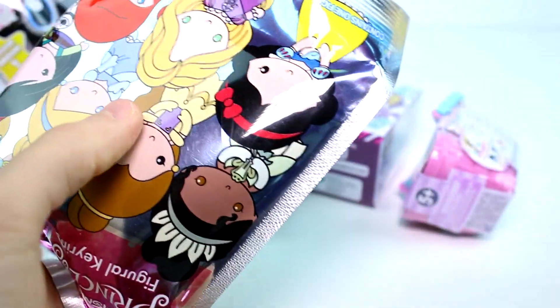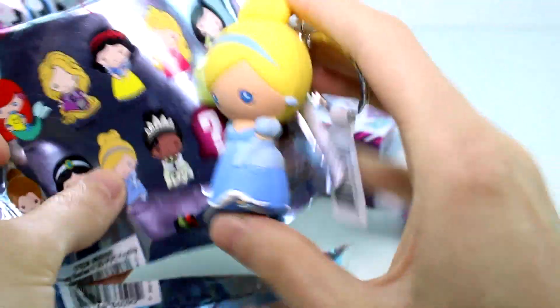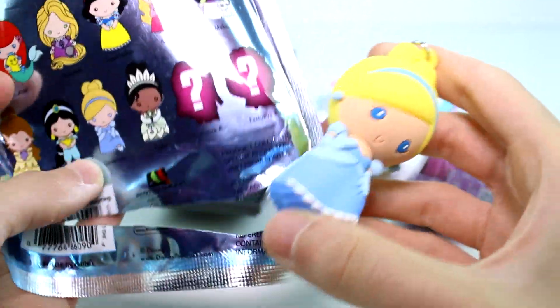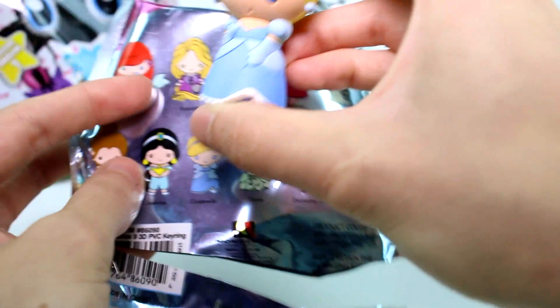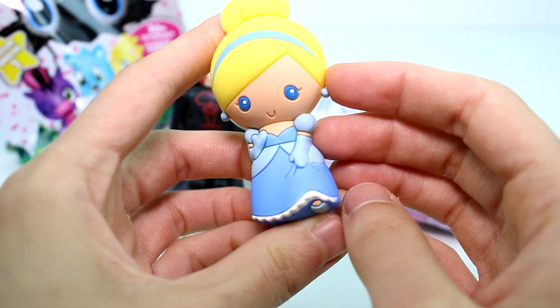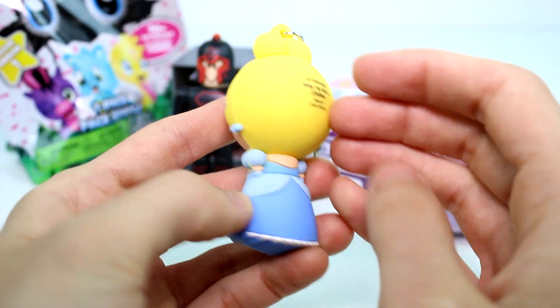Let's go ahead and open the Disney Figural Q-Rank Series 9. These are the ones you can collect, by the way. And we have Cinderella! She's super cute. A lot of them are holding things — Rapunzel's holding her frying pan, Ariel's holding her side cake. Cinderella's the only one not really holding anything; she's just holding up her dress. Still super cute. I love her face — she looks so excited.